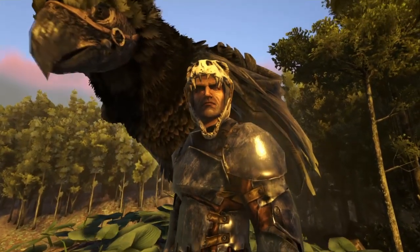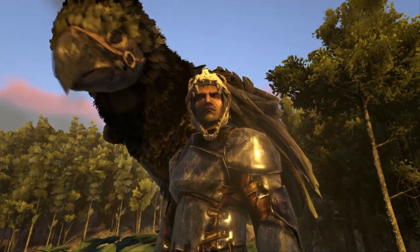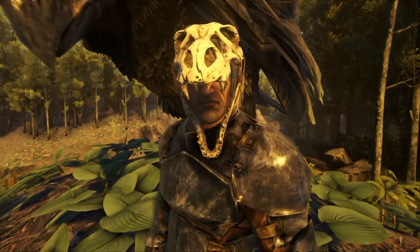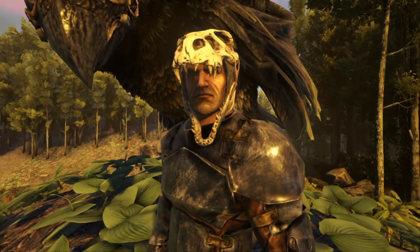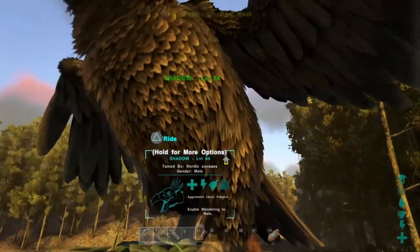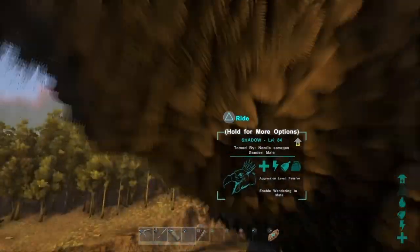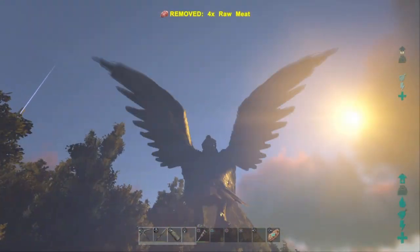First off you're going to need a trusty companion, preferably a flyer so you can get this done without any problems. We're going to be using my buddy Shadow the Argentavis. Quick tip: Argentavis are awesome to carry and overall to fly. They have amazing stamina and carry weight. Shadow is excited so let's get going.